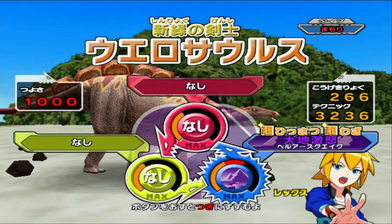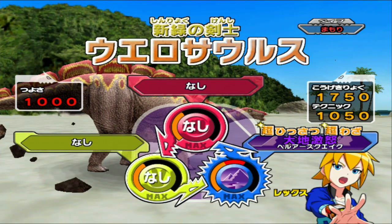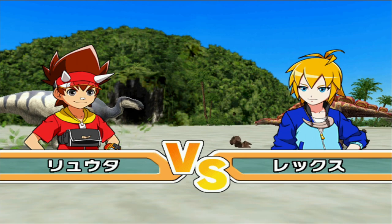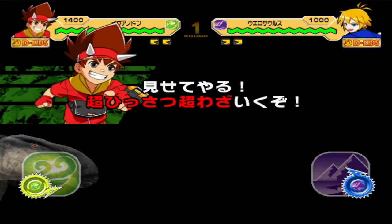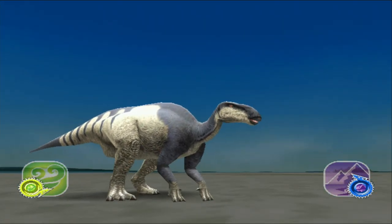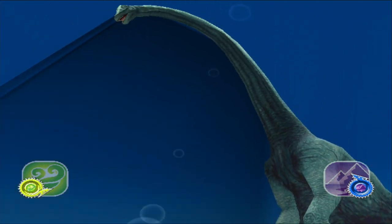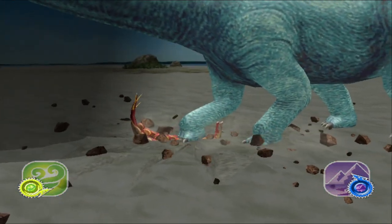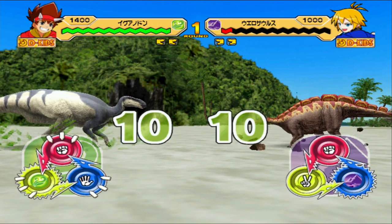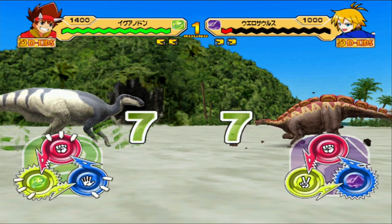Sadly for Iguanodon, it can only use Bigfoot Assault, which definitely hurts it — the same issue Taurasaurus has. Maybe I should take into account what kind of moves each dinosaur can use, because I feel like the Shant and the Lanzasaurus have better crits. If you use the attack type Shant with Super Impact, I feel that's better than using Iguanodon with Bigfoot Assault. Look at that though — impressive damage. I feel like the next 1,000 strength dino that comes in is going to get one-shot.